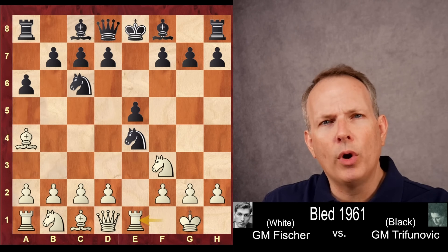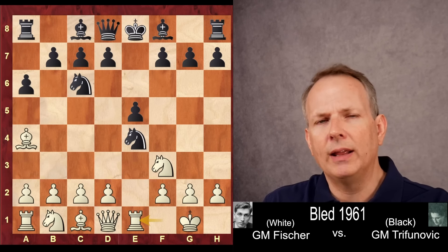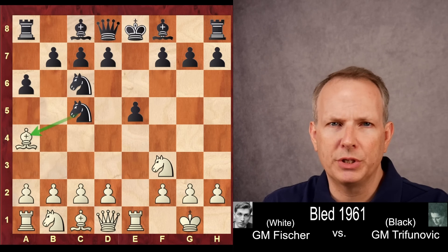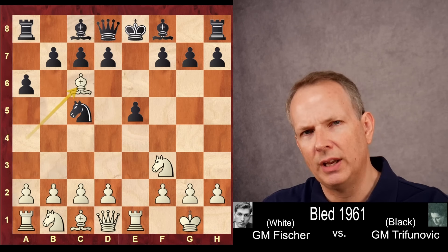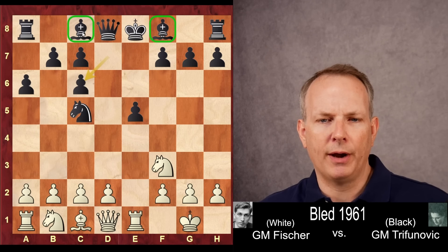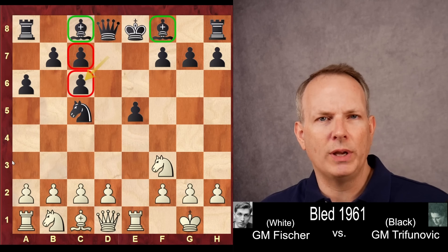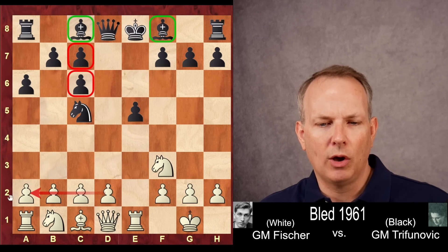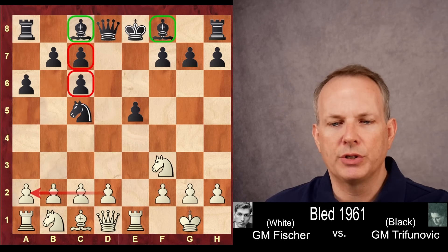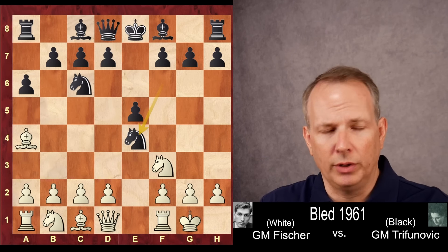This is known as the Open Spanish, where you're opening the center of the board very quickly and forcing white to try to take advantage of that situation, because if you don't, you're going to be down material and black's going to have a decent position. The move Rook to E1 comes immediately to mind — hitting the knight, aiming at the king. The problem is after Knight to C5, black has a really good position. That hits the bishop. If you take on C6, you take with the D pawn, and black has the bishop pair, and these pawn weaknesses on the queenside are not a problem. So white does not usually do that.